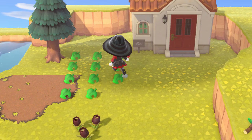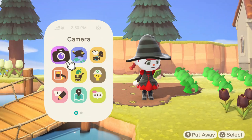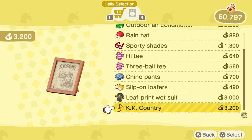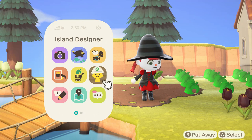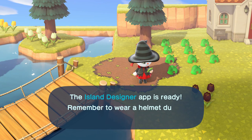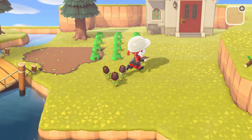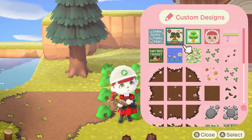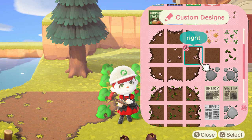I have everything I plan to use so far right here and we're just gonna get going. As I learned from my last decorating video, I think I need to start with a path — that would help bring everything together. I'm going to start the path here. I'm not really sure if I want to use the brown dirt path or stone. Let's see what it looks like with the dirt path first.